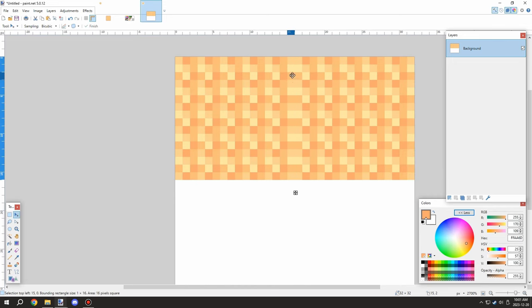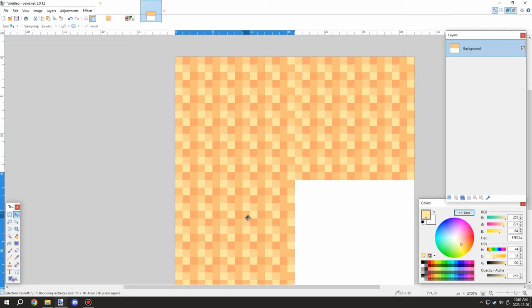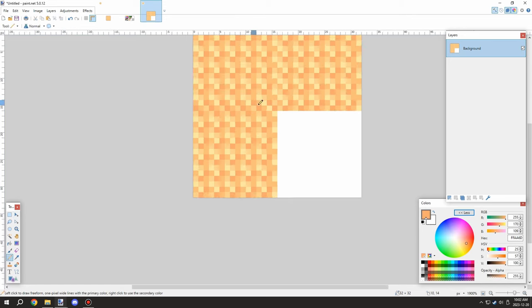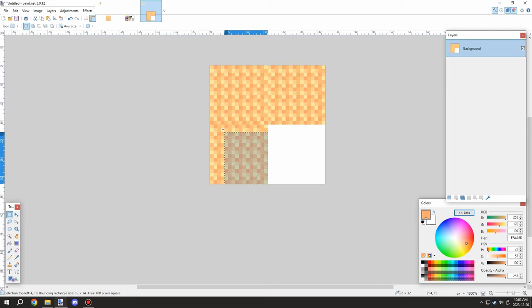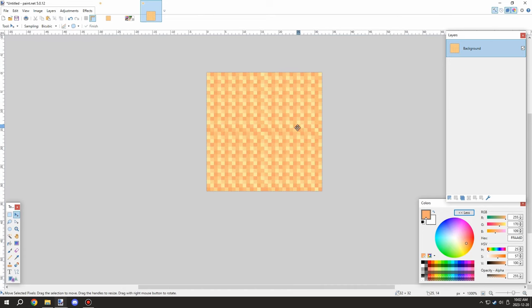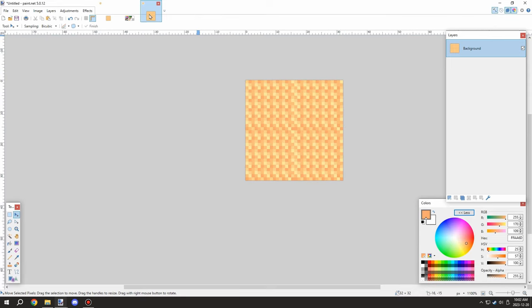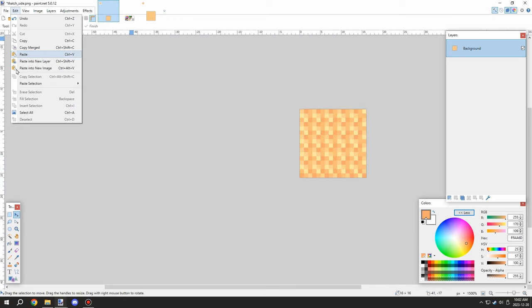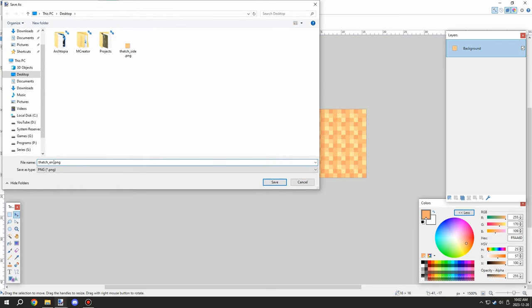I tried shifting the pixels a bit so it would kind of work, but it's still not seamless enough for a good texture. We'll have to redesign the entire thing. The top one had the same issue, so I had to move it a little to the left and input the texture there. Overall it works for now - we'll improve it later, just for testing.